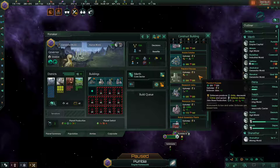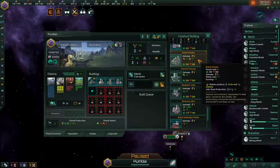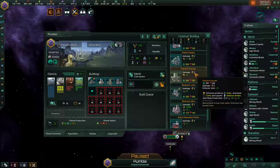Precinct houses are available from the beginning of the game. They employ two pops with no maintenance cost for the jobs, produce one unity per pop, and their primary outputs are two defensive armies per pop — four total — plus they reduce crime. This is important if your people are not super happy.